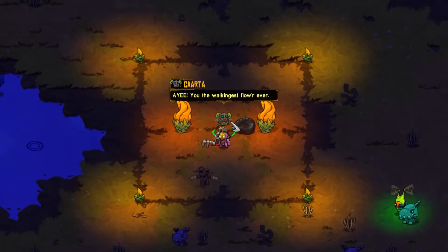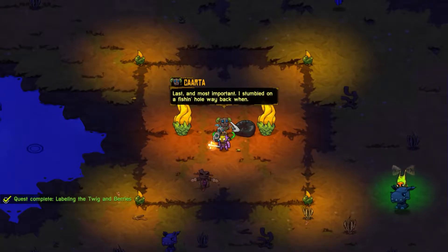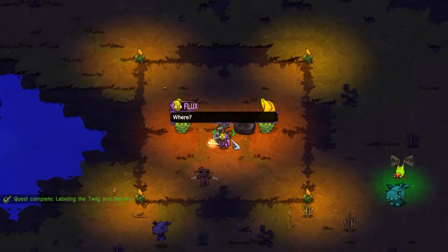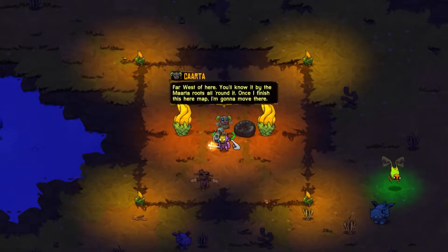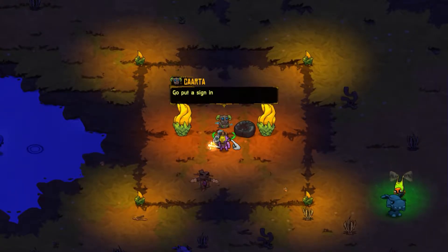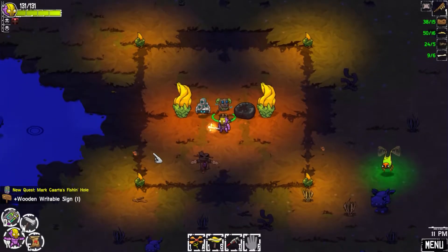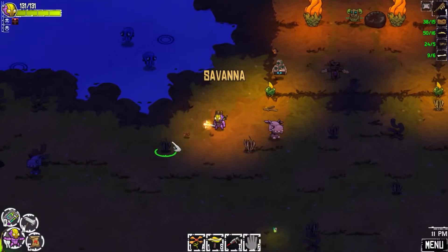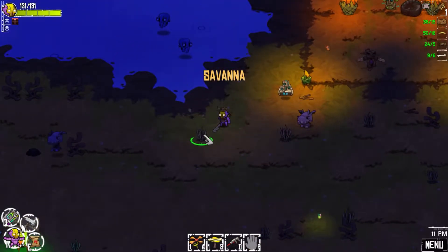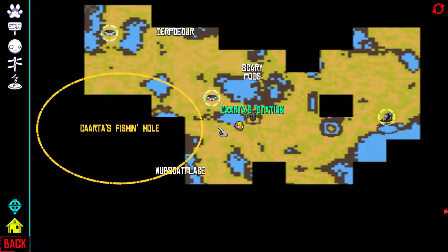Hey peeps and welcome back to a brand new episode of Crash Lands. You are the walkingest flower ever. Last and most important, I stumbled upon a fishing hole way back, far west of here - you'll know it by the maria roots all around it. Once I finish this map I'm going to move there. Okay so we just finished and we're going to finish up this little side quest for Carta while we collect things on the way.